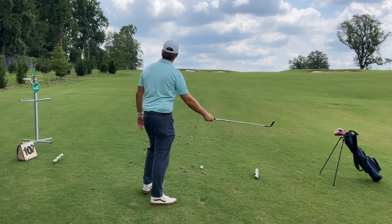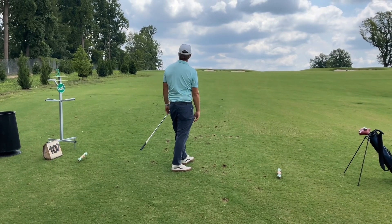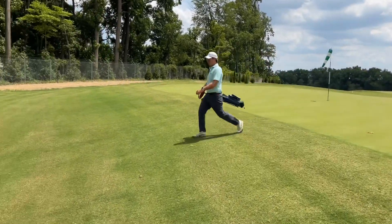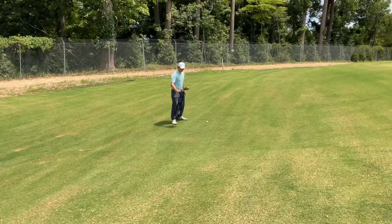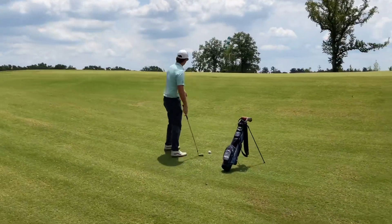This week's playing challenge is called 'pick a side.' I'm going to pick the right side, so my ball has to finish anywhere right of the flag. If it finishes to the right, it stays where it is. This one came up just left, so I have to walk it to the nearest edge of the green and then drop it 10 yards further away from that edge, putting myself in a tough short game area.